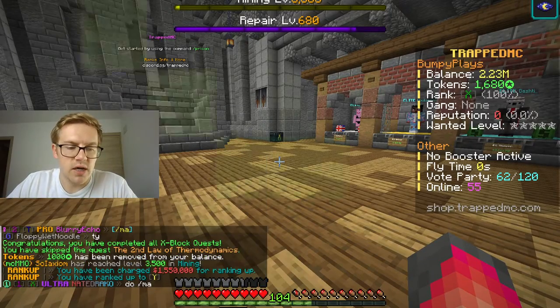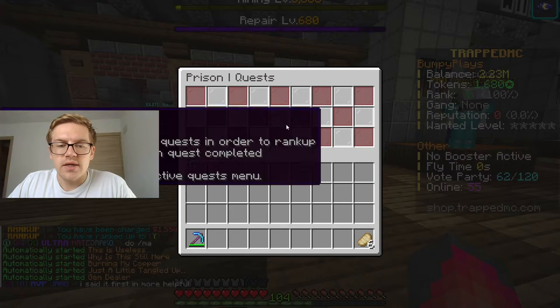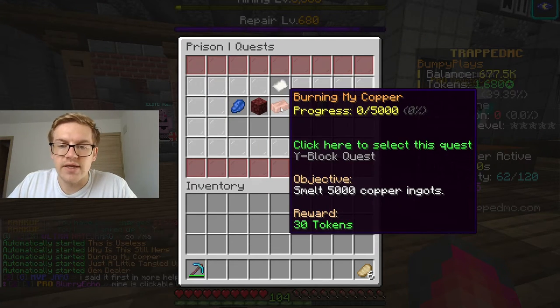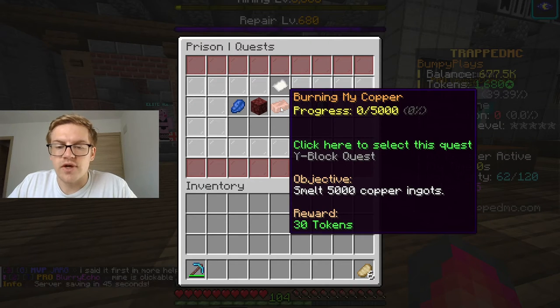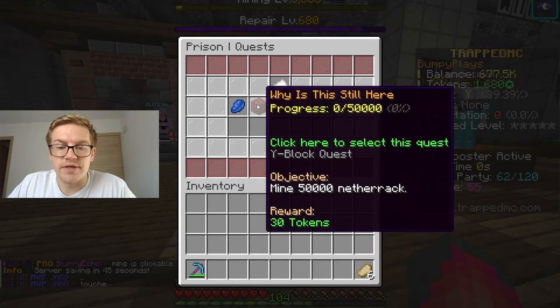Let's go ahead and do slash rank up — and we are in Y, guys! We're in Y. Let's see what we have to do here. We have to mine 50,000 netherrack, smelt a bunch of copper, obtain a fishing net, mine emeralds, and mine lapis.